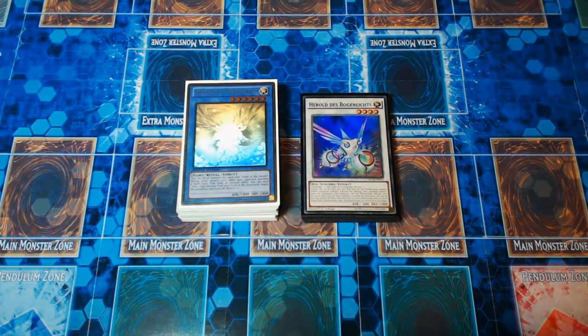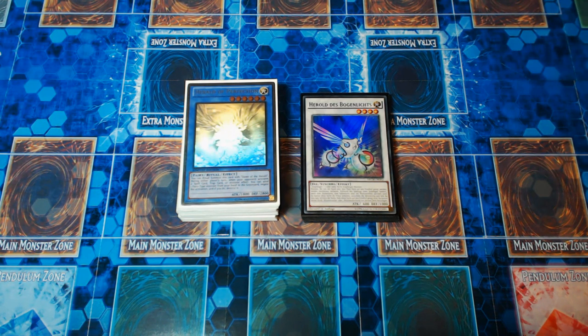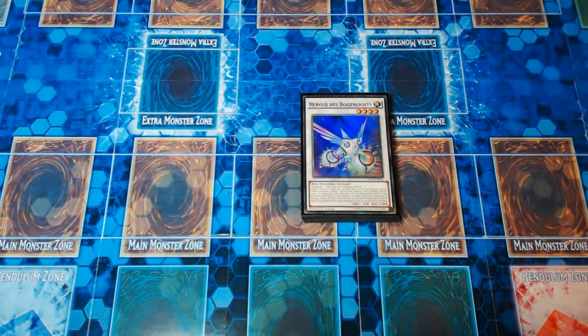So I wanted to show you guys something different. This is one of the Herald of Perfection lists I've been working on — I've got two lists. The other list has a lot more Kaijus in it; it's very heavily Kaiju-oriented to deal with established masterpieces, because Herald of Perfection has a very hard time dealing with things like Masterpiece if they are already pre-established. But this is a more combo-oriented build. It's weaker to True Draco but more fun to play out your first turns with.